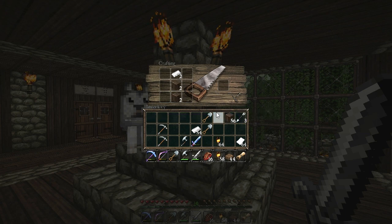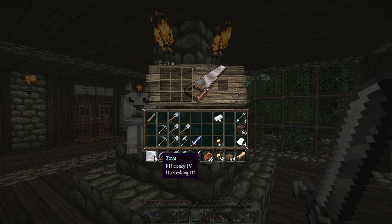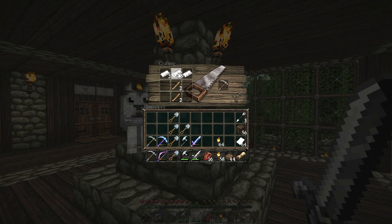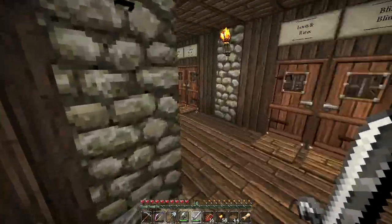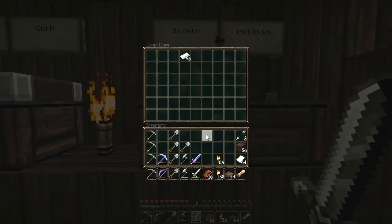Right now I just want to stock up on some tools, because we are going to be doing some excavating. It is going to take a ridiculous amount of excavation to get this done. I thought about using diamonds, but for the purposes of clearing out the landscape to make Mole City, we're just going to be using iron tools. We don't want to waste our diamonds on this. Let's put down some of our refined loots.